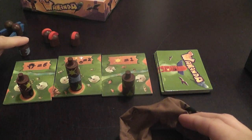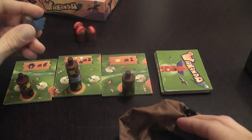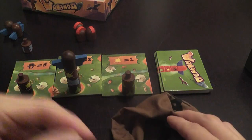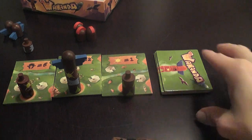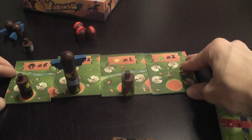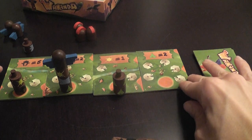At some point somebody will want to take control of a pole — in which case, after drawing their section, instead of placing that section, the player takes one of their heads and places it on a totem. So you always draw one and then place something on the board, either a section or a head. Once a head is placed, you make the next terrain tile available.